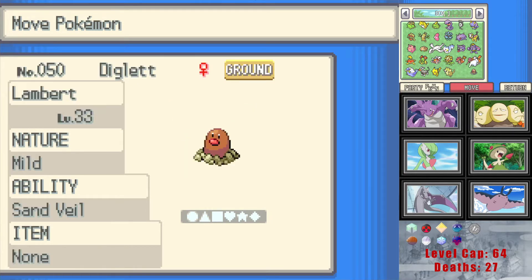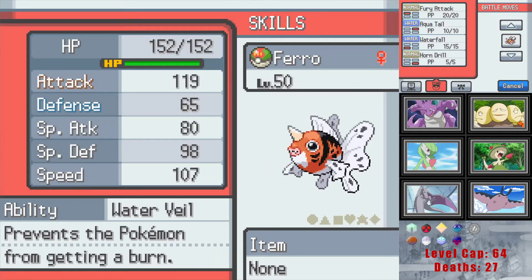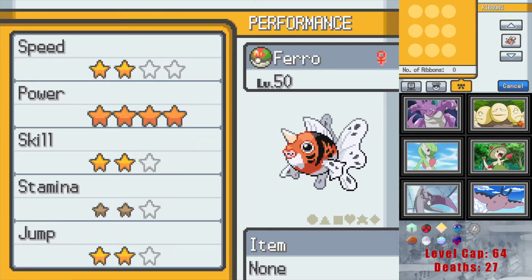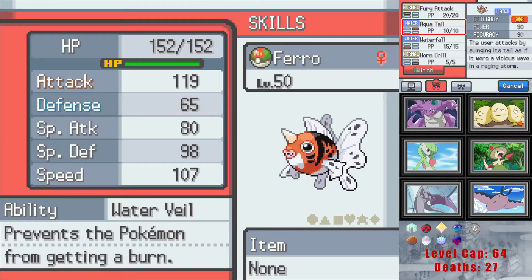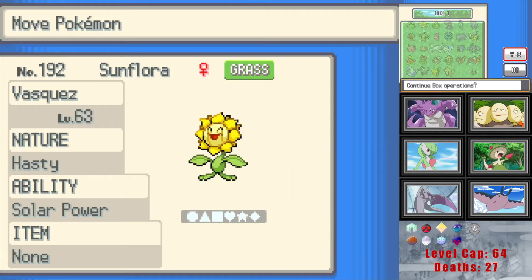I think we'll hit the gym at around level 62. She might have trainers too — that's the other thing. We might not have looked at Seaking: Water Veil prevents burns, attack is kind of meh but maybe okay for a Seaking because it does have Aqua Tail and Waterfall. Alright, let's go find that Machine Part.